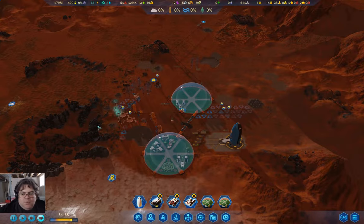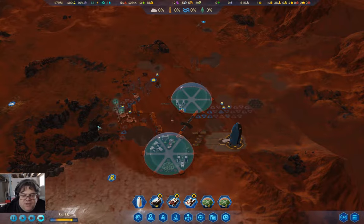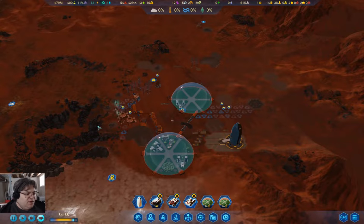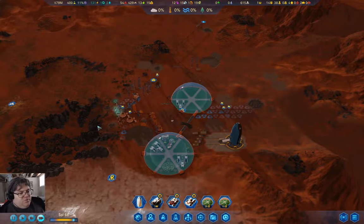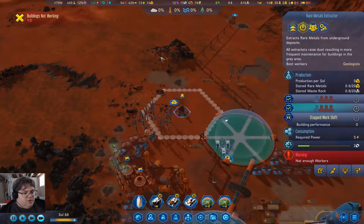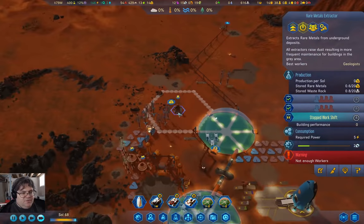Hey everyone, welcome back to Freedom City 1165. This is Surviving Mars: Below and Beyond. Previously, we had a bit of a resource crisis. Buildings aren't working — we don't have enough people.